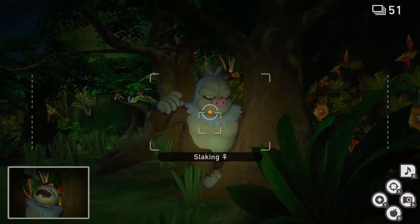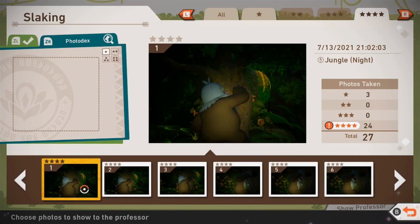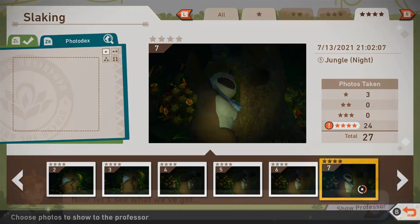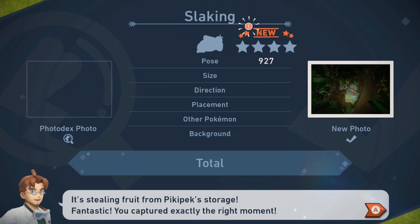As you look through your photos, you'll notice that there are many different poses that Slaking can have. Make sure you choose one that has Slaking fully visible and looking towards you in order to maximize the points and earn yourself those diamond stars.